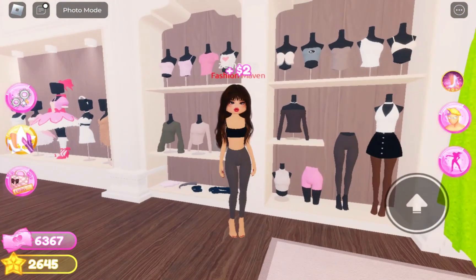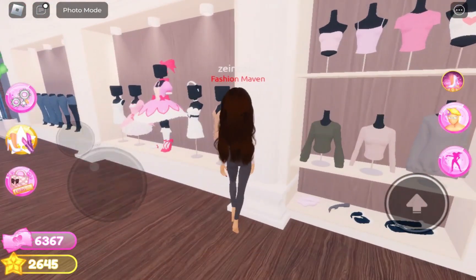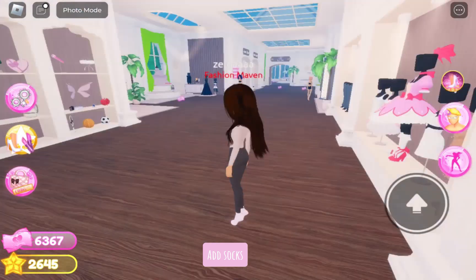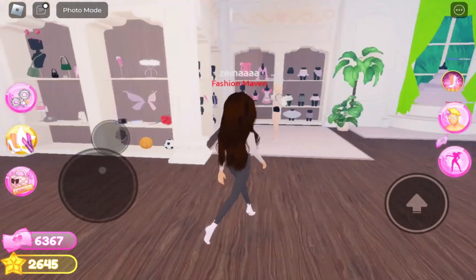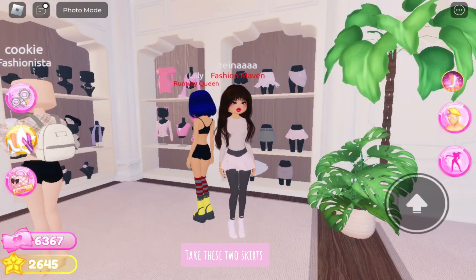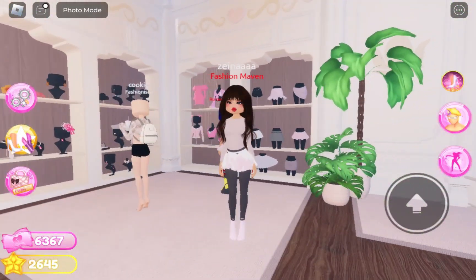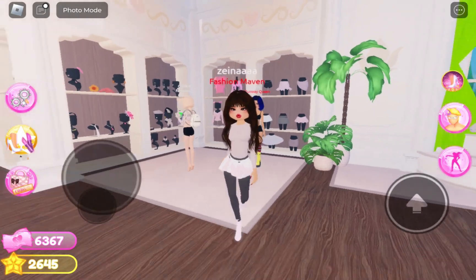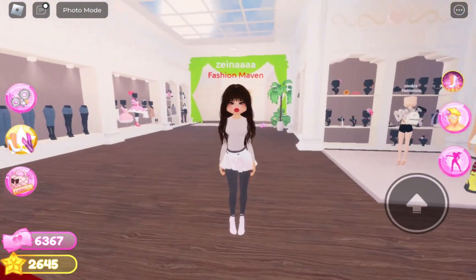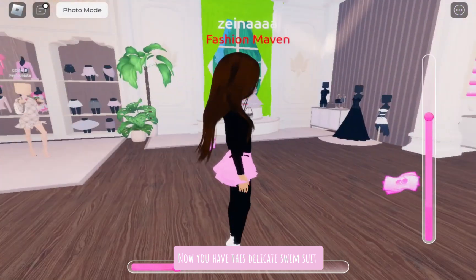Equip the leggings, then this top. Add socks. Now you have this delicate swimsuit.